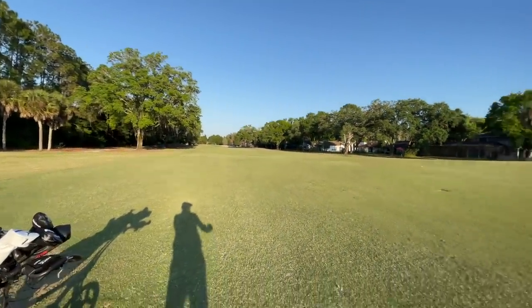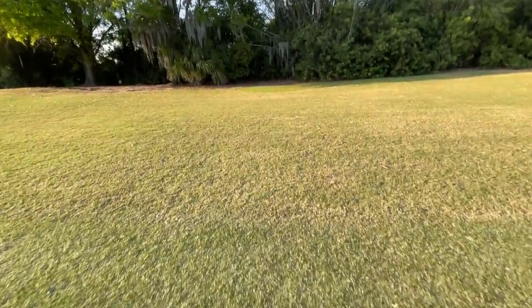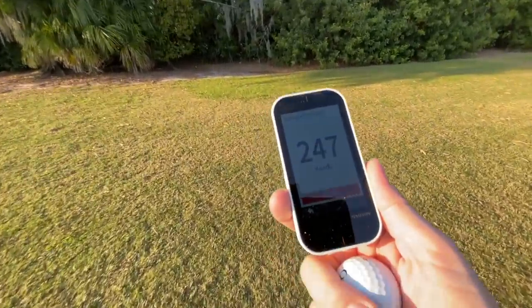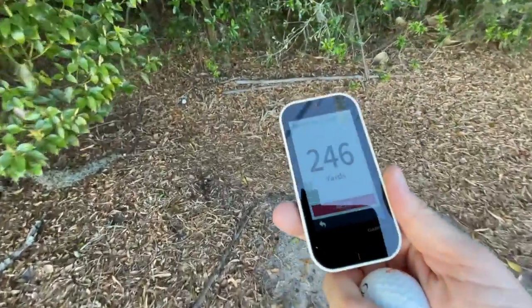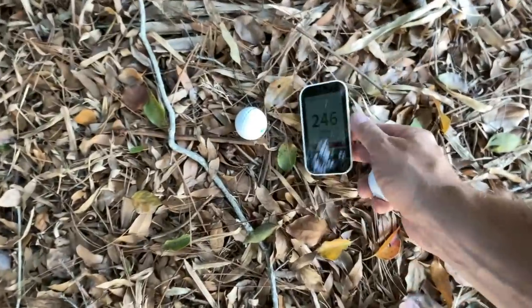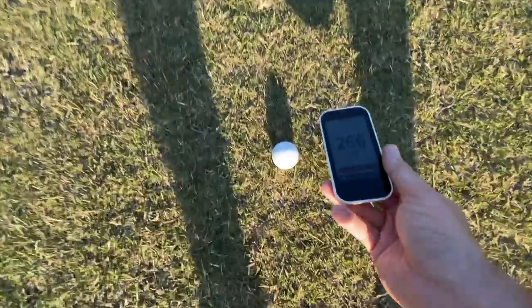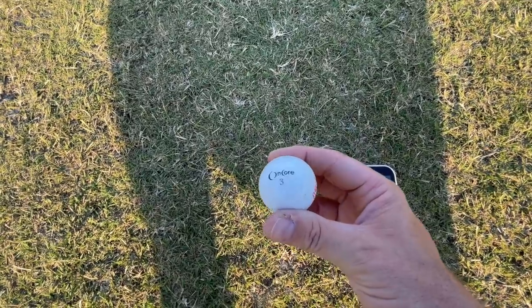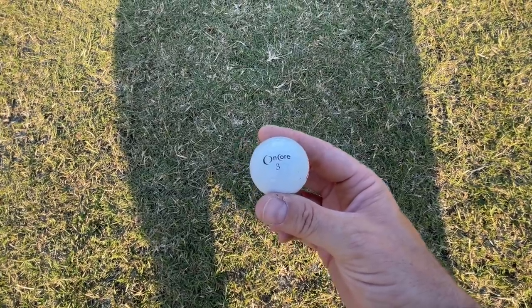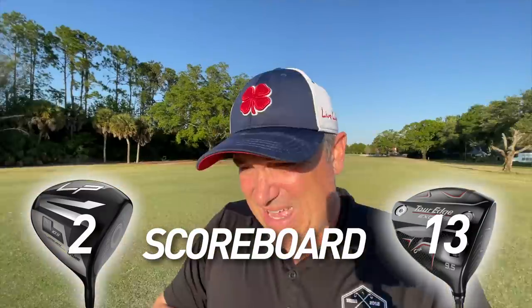At 267 yards — a very respectable drive in a crosswind, not wind behind us. This puts the Tor Edge Exotics C722 up there with some of the best drivers. Dead center of the fairway. We don't need to hit any more drives today — the Tor Edge Exotics is definitely moving on. This C722 is a very good driver; I think I like it even better than the C721. It's going to have a very tough matchup in the semifinals.